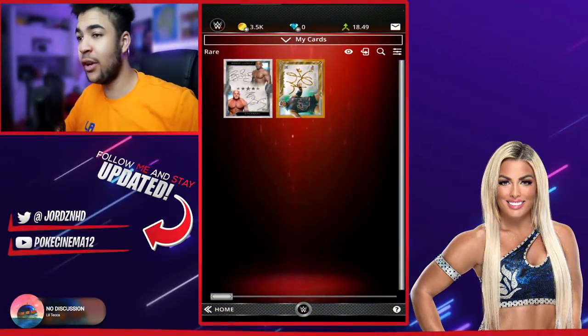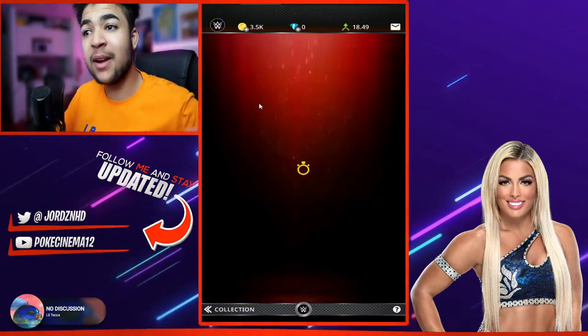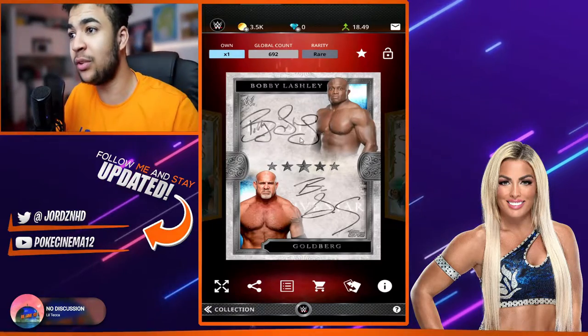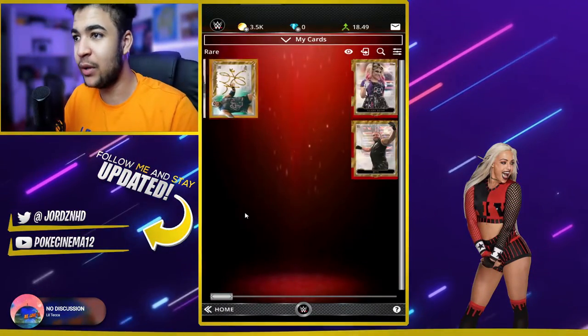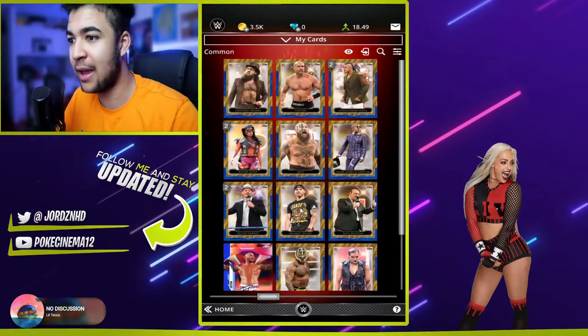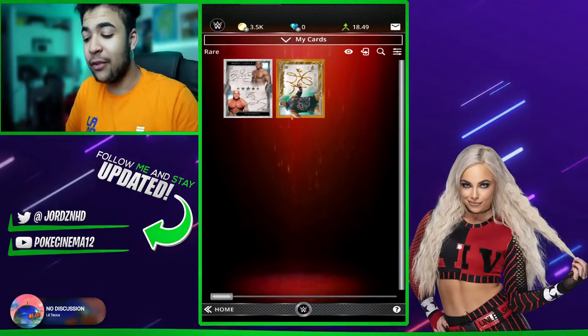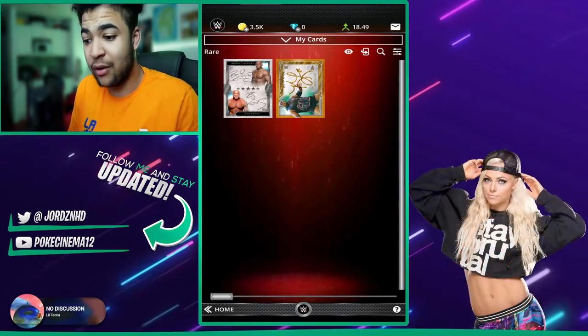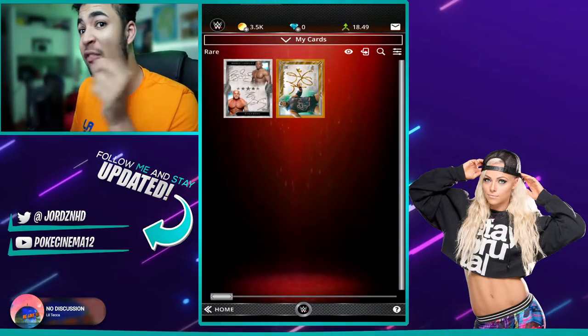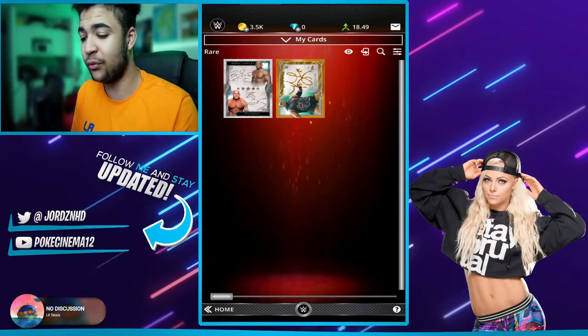All right then guys, welcome back to the video. We can now see we only managed to get two rares — one of them is a sick dulcet, and the other one is a Keith Lee rare signature. We also managed to get a bunch of uncommons and commons. But yeah, like I said, this is one of my favorite sets currently in the store right now, so if you guys want a recommendation on what packs to open, definitely these because they look beautiful.